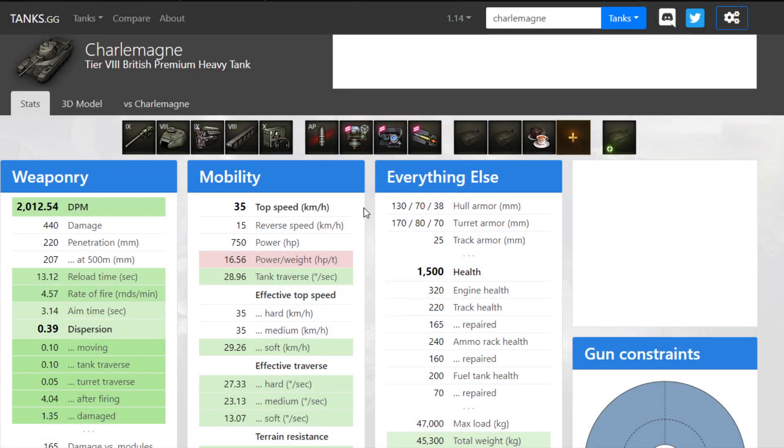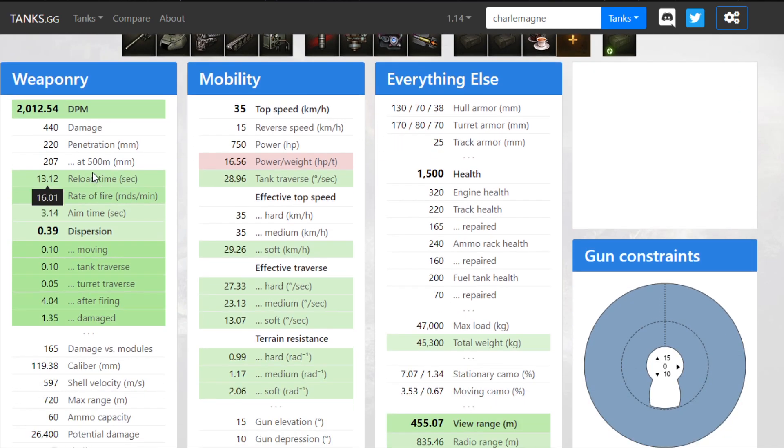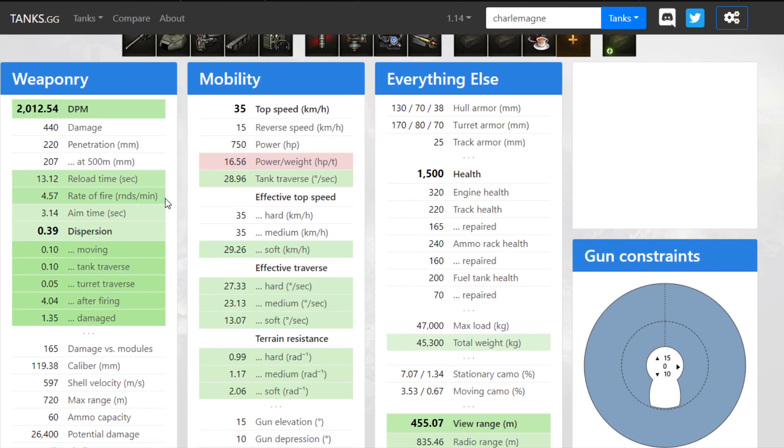My loadout used all bounty equipment and I had optics as well, purely because the view range seemed a little bit low. I did run food and BIA like normal. The DPM is extremely low — it's only about 2,000 even after using food, rammer, and BIA — which means the 440 alpha has a 13-second reload, so it is quite a long time.